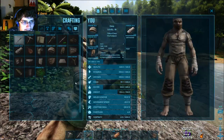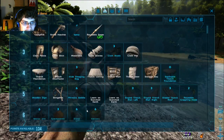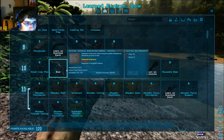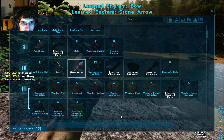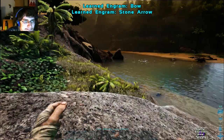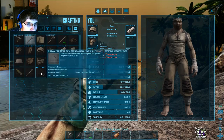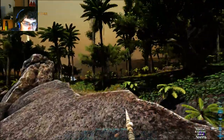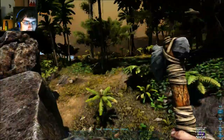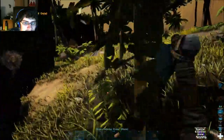Let's see if I can craft a bow now and use these engram points to learn how to make one. There's bow and stone arrows. I need fiber and wood for that. Let's go ahead and go get those things then, shall we?